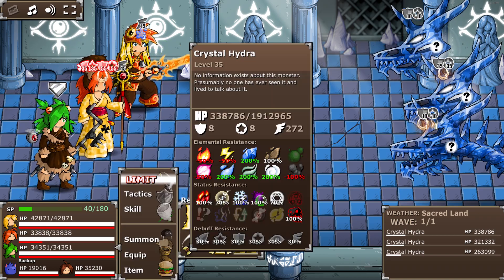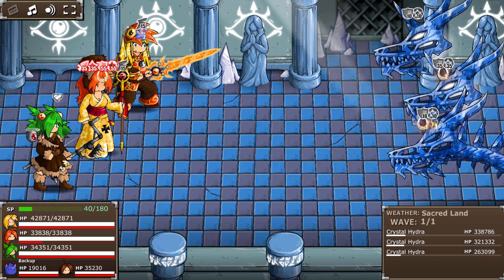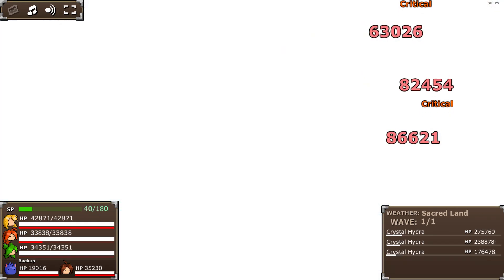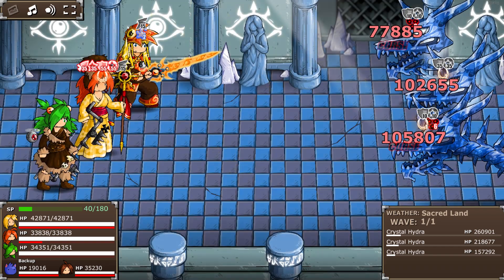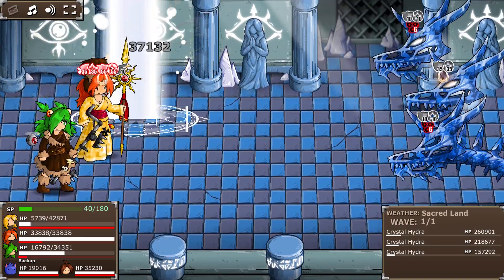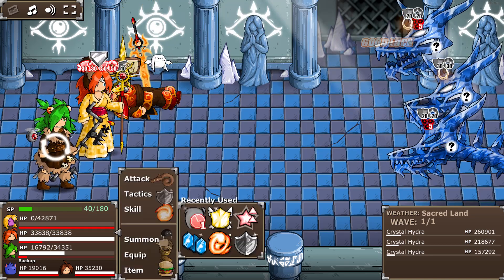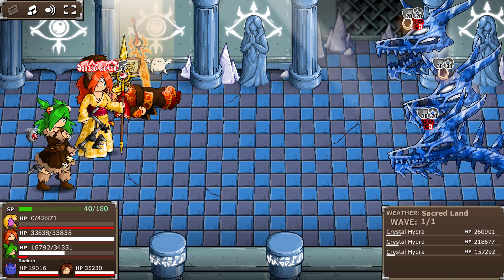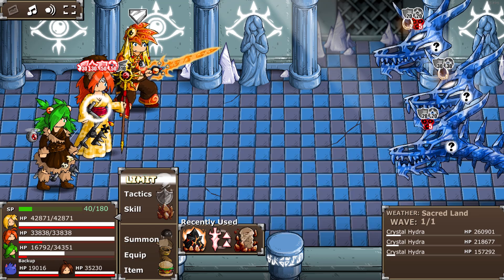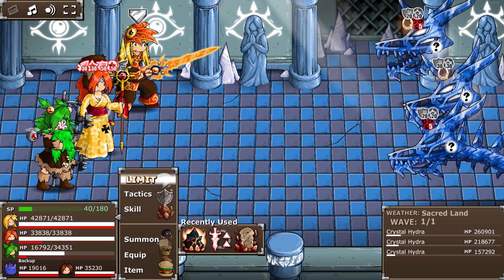I don't think the Limit Break will kill them, so it's probably a good idea just to use it. If it does kill them I'm gonna have to do some stuff fast, but I don't think it will — they'll just do a little bit of damage. They're all on 200,000 HP. That's good, almost there. What do I do? I guess I give you buffs.